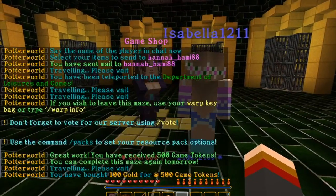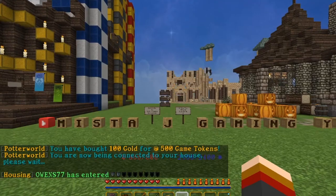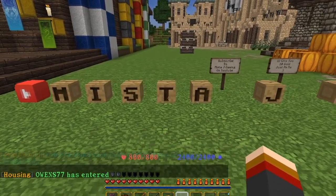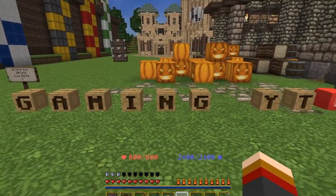Pretty much that's all you do. After you've completed the maze you collect your reward — go to that NPC right there, click on them, and go to 'trade 500 game tokens for 100 gold.' That's all you've got to do. So that is pretty much it for today's video.